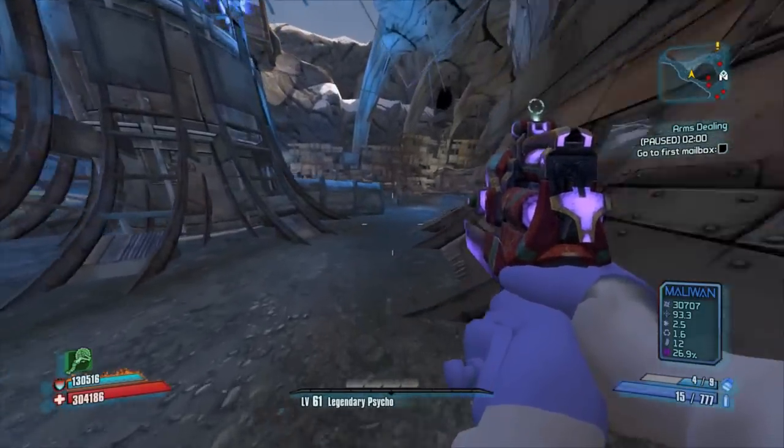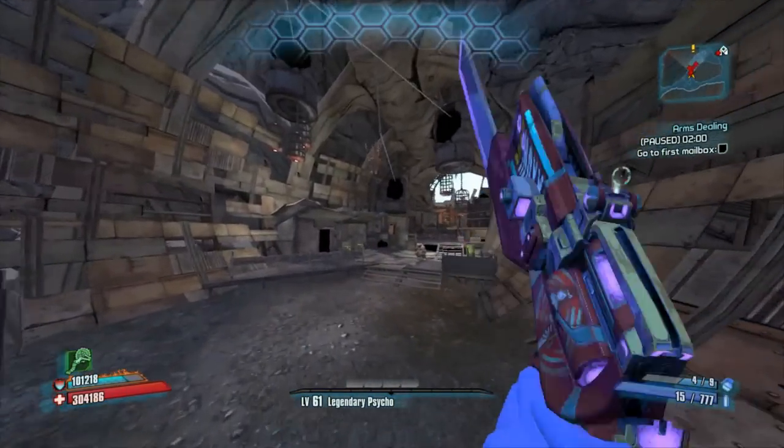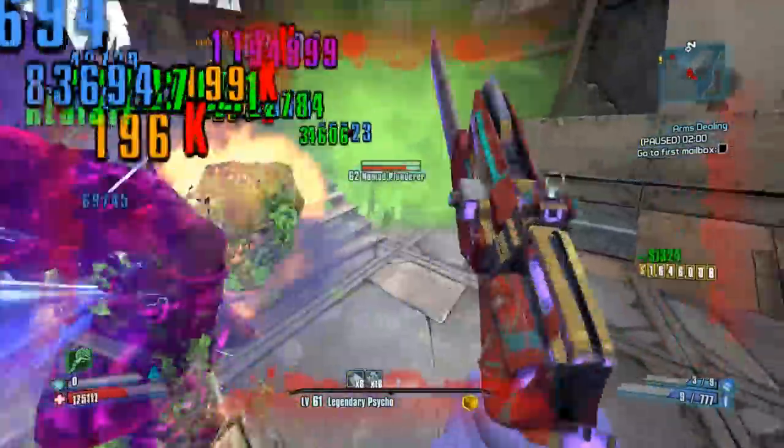And the most important part is that Doc Mercy, Mad Dog, Savage Lee, and McNally will now all drop their correct loot in UVHM.